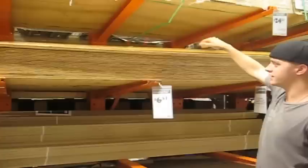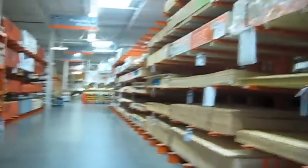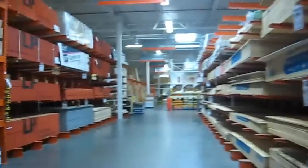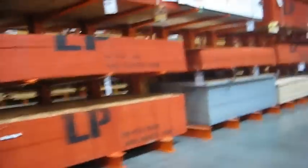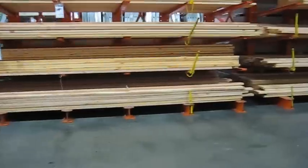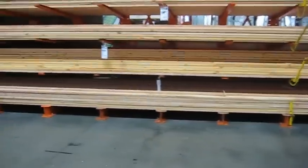We found some cheap wood — actually six bucks for this thin stuff, which is a really good price. Probably what we're gonna use for walls, or at least to facade the walls and put the covering on it. This is the cross beams we're probably gonna use for the top of the maze for the basic structure.